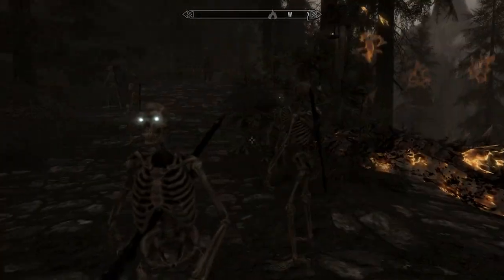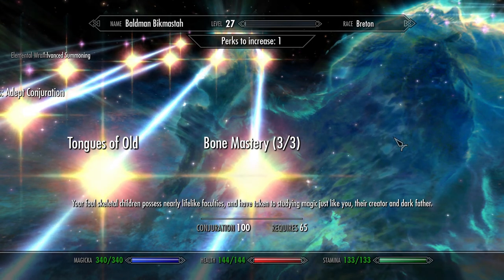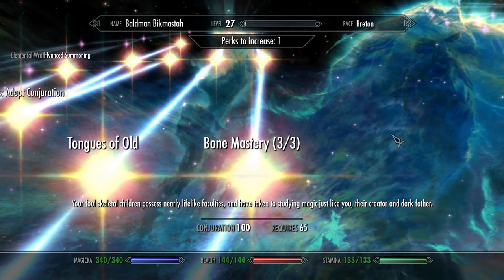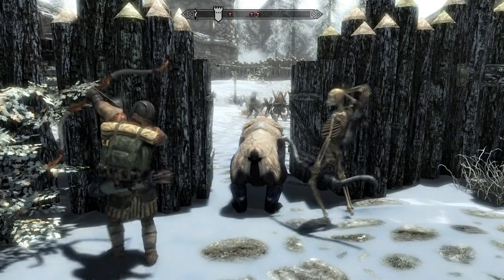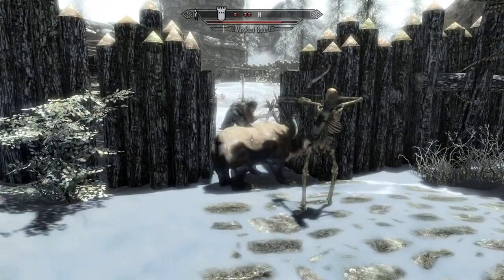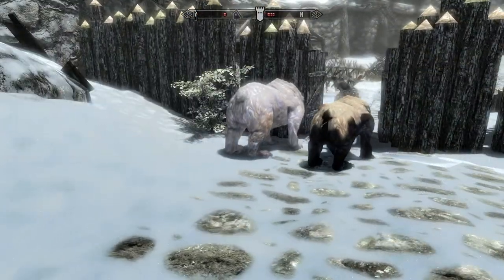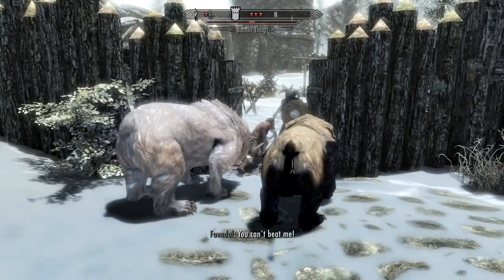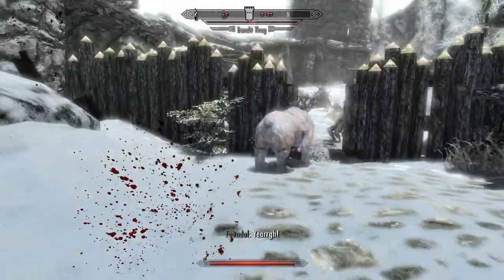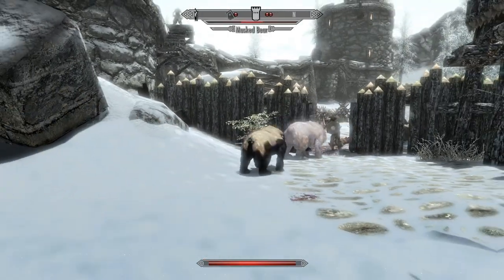Next we come to the Bone Mastery perk. Investing points into this lets you make different kinds of skeletons. With 2 points invested you get a Skeleton Archer, and with 3 points invested you get a Skeletal Mage. You can choose what you want when summoning the skeleton. The Skeleton Archers are really nice — they hang back and turn enemies into pincushions for you. They work very well in combination with tanky or animated animals like bears or sabercats, and they really shine in more open spaces like fighting in fields, or even assaulting forts and cities, because they can pick off defenders on the battlements for you. I've always got a few Skeleton Archers in my compositions.